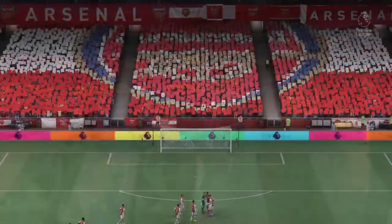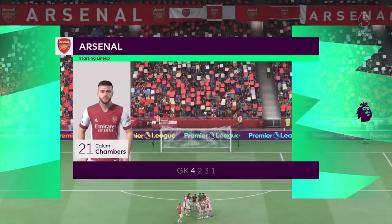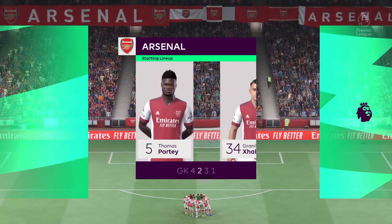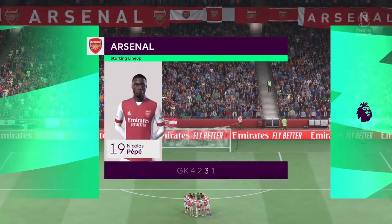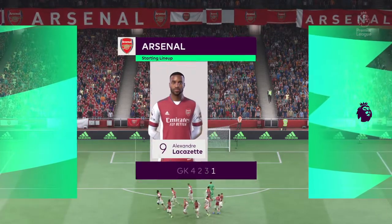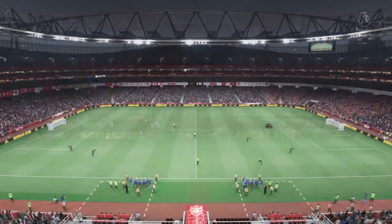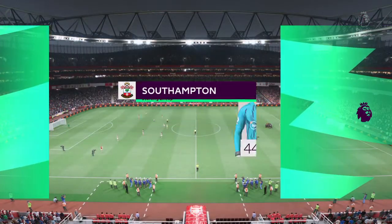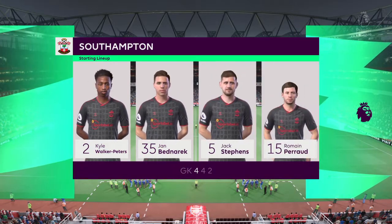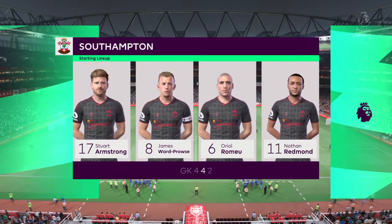Here are the starters for Arsenal: Bernd Leno begins in goal, Pierre-Emerick Aubameyang plays with Nicola Pepe in the wide positions, and getting the vote of confidence in attack today is Alexandre Lacazette. For Southampton, James Ward-Prowse starts with Oriol Romeu in the centre of midfield, and it's two strikers up front who will look to provide the goal-scoring threat.